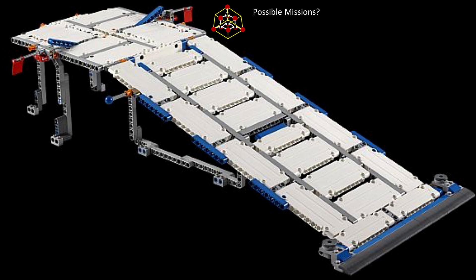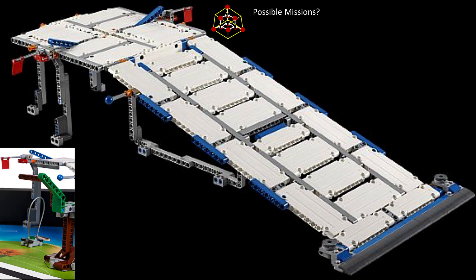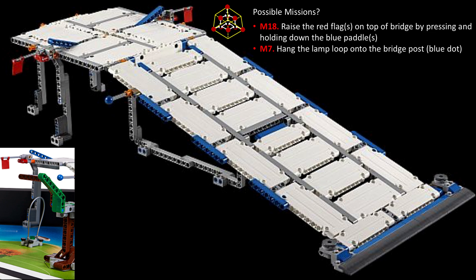This is a very exciting mission. It looks like the flags can be raised with the frictionless pegs. Mission 18 could be to raise the red flags on top of the bridge by pressing and holding down the blue paddles. If both flags are raised, both teams get double points. However, if only one flag is raised, the team on that flag's side gets the points, regardless of who pushed the flag up. We already went over Mission 7, which could be to hang the lamp loop onto the bridge post with the blue dot.